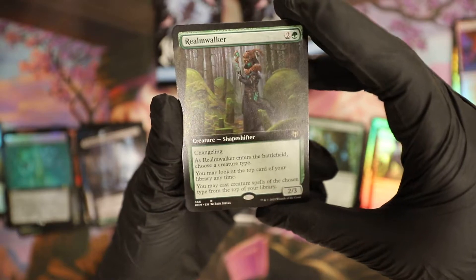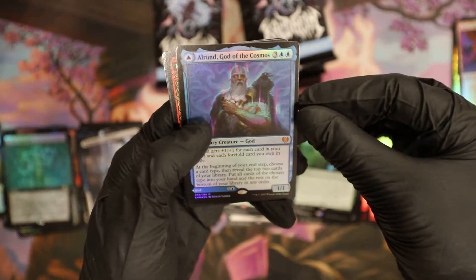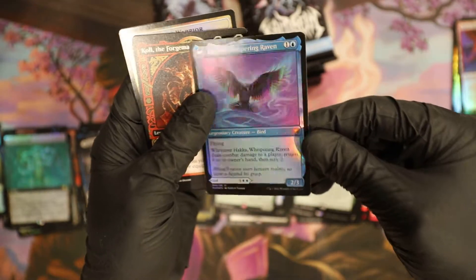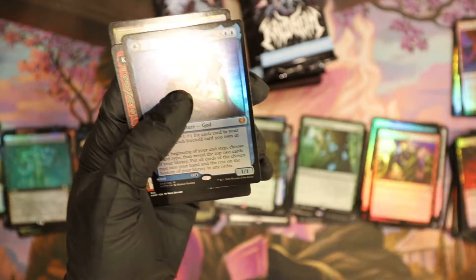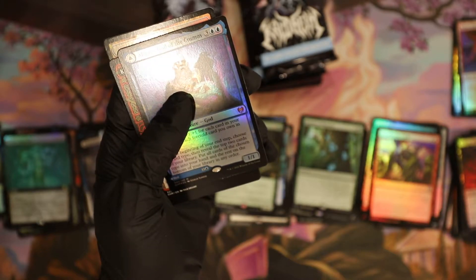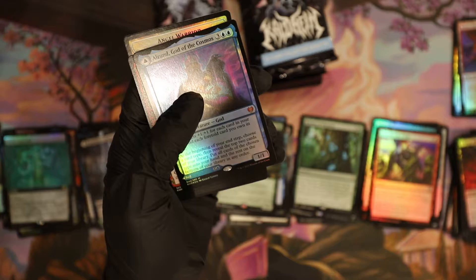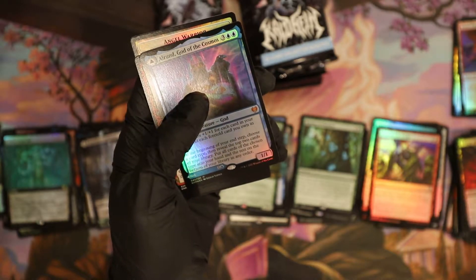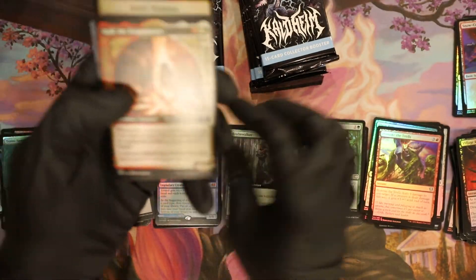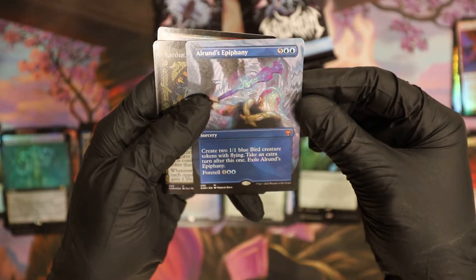Here we go, Realm Walker — we get one in every box. Oh, foil mythic! Alrund God of the Cosmos! God of the Cosmos — oh wait, that's Cosmos Serpent. It's gotta be okay. I see a showcase one, I don't see a regular one — it's gotta be like a buck or something. Cosmos Serpent $2.19 regular. Oh I got Alrund Epiphany and a Cyclone Summoner.